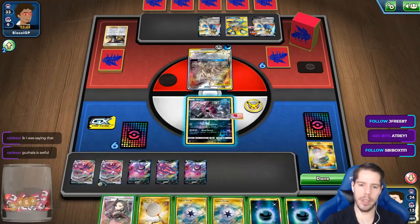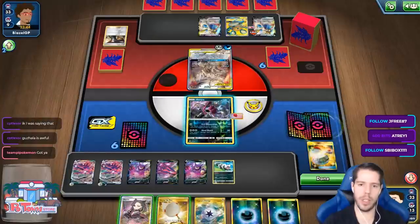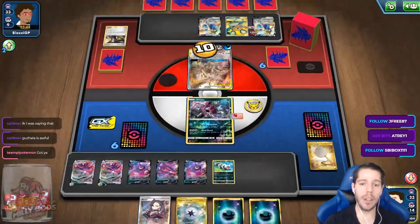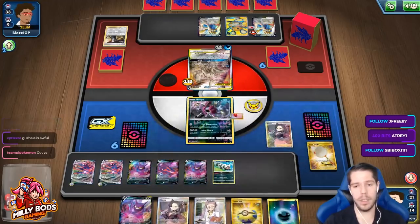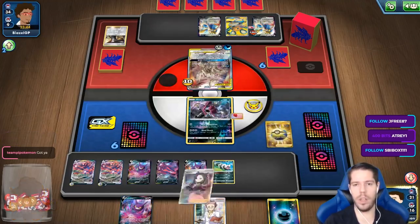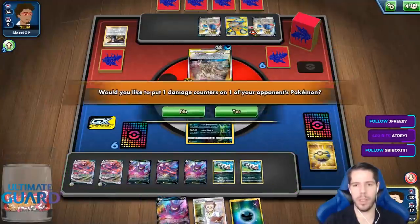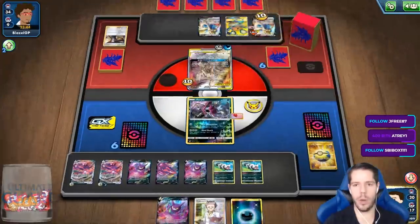I need a full bench here and a Galarian Zigzagoon drop on this guy. I have three energies in my hand, so please stop giving me energies, deck. There we go — that's what we want to see. What a difference to the other game! I'll place the damage counter here because I might get a KO on this session.